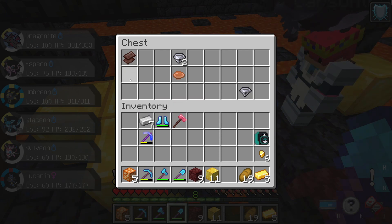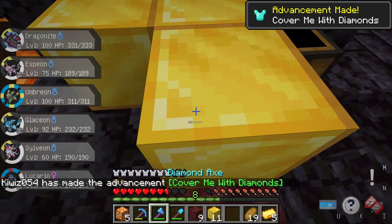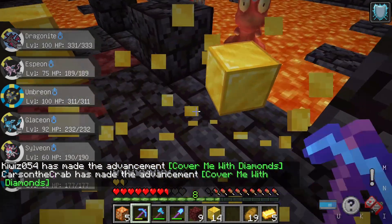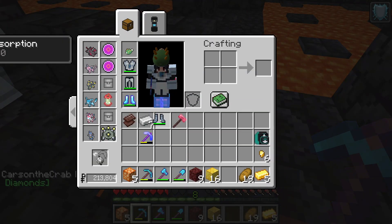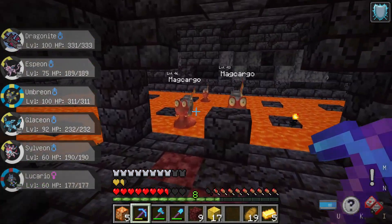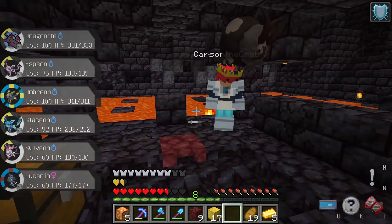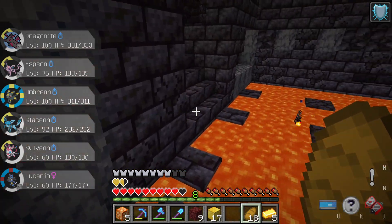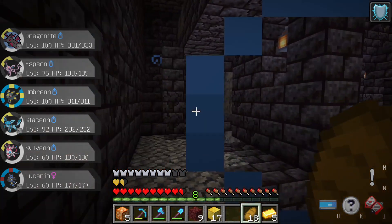I'll take the boots. Do you want the relic? I'll sell that for money. Diamond! I'm also going to put these on — plus two armor toughness. I don't know what that means. Well, there might be more.